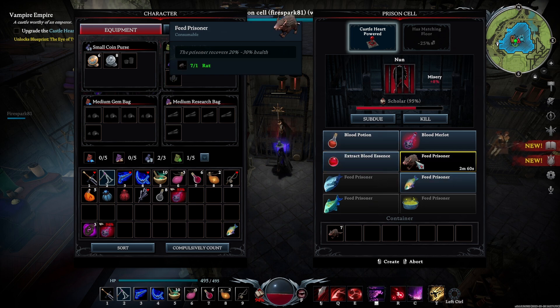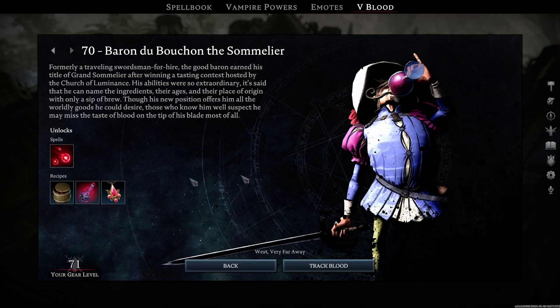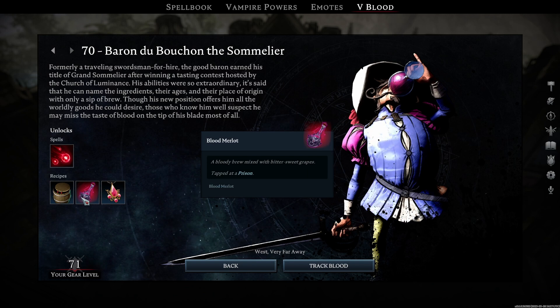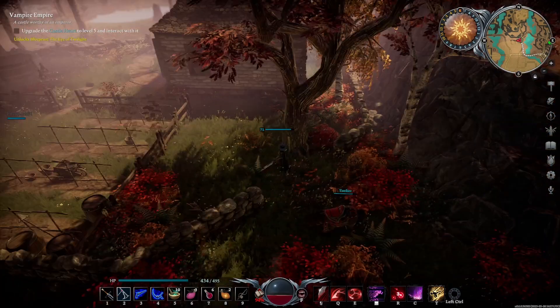This does require you to harvest some grapes, which you're going to find in the Bright Haven Gardens, right here on the map. In order to unlock this recipe you will need to defeat a level 70 boss for their V Blood and learn this recipe. You will have to face off against the Baron, but he is in the same location there at the Vineyard, so it's really easy to get up there, get some grapes, and also engage in that fight.